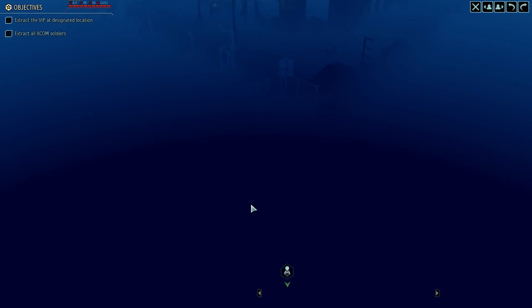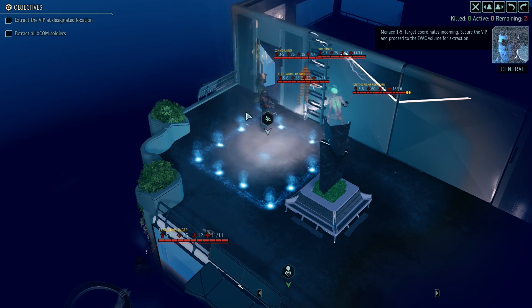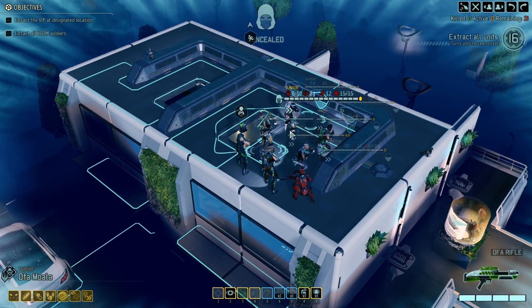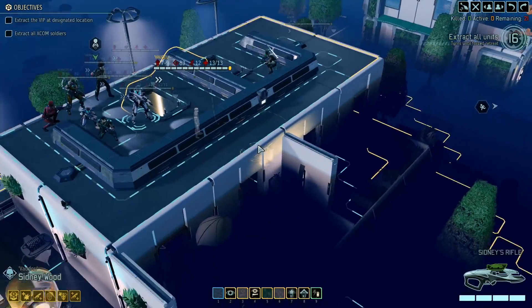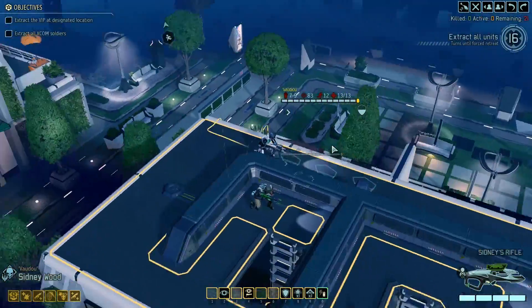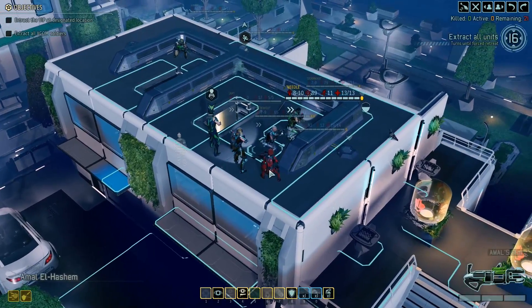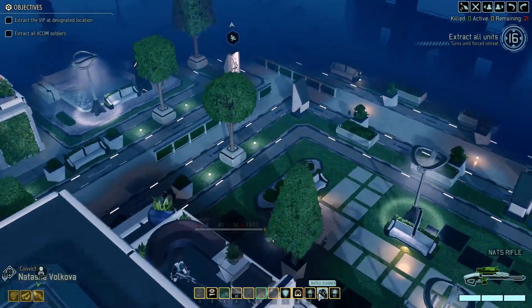So here we are. I already see some zombie runners - I don't remember seeing zombie runners before. Interesting. Let's scout ahead a little bit. I don't really want to jump down without knowing whether it's safe or not. Looks safe-ish, at least so far. We do have battle scanners, so let's just throw one in this general direction.